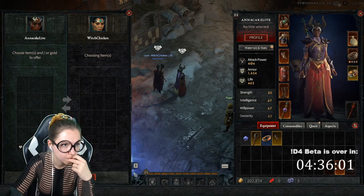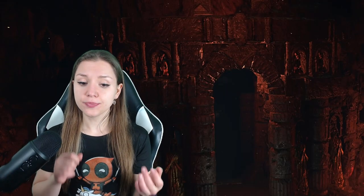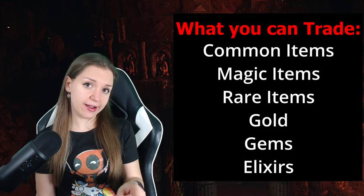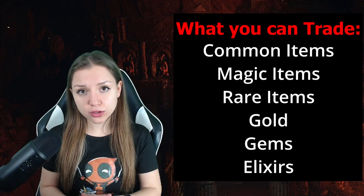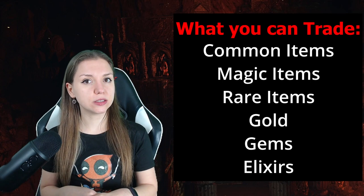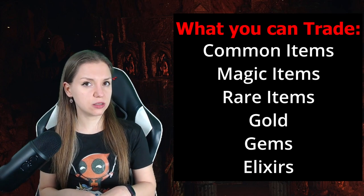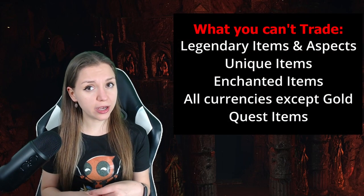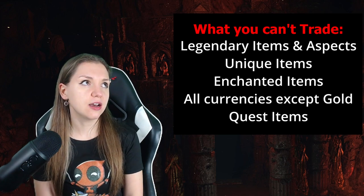What is actually tradable in the game? You can trade normal items: white items, blue items, magic items, rare items. You can also trade gems, elixirs, and gold. All other currencies you can't trade.